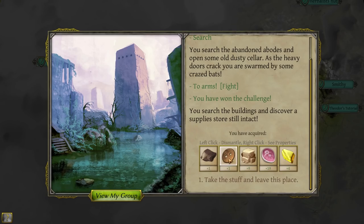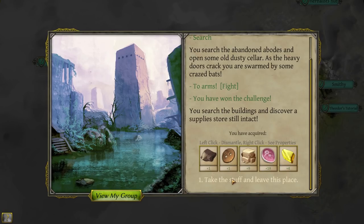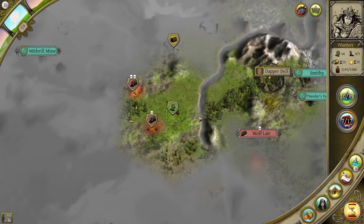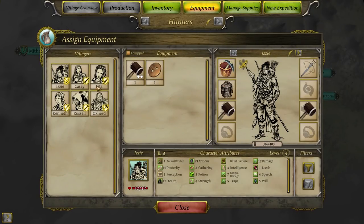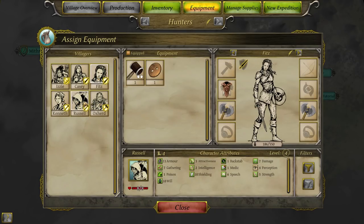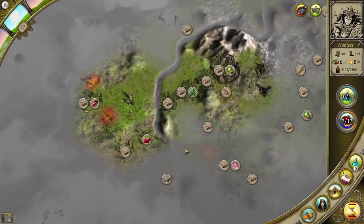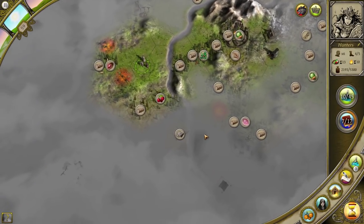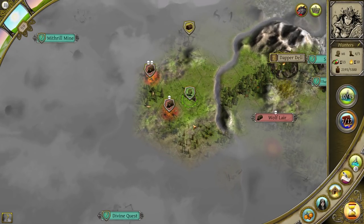We've got a lucky button that gives plus two armor to whoever wears it, and we've got some sandstone as well — that's actually not too bad. Take the stuff. Who would like the lucky button? Who's got the least armor? 22, 18 — that's a warrior, not great — 12, 11. Russell, sure, I'll give you the lucky button. A couple of people asked could I just leave this stats view on all the time — I can't because it takes away my ability to see other information and to command my units. But I will toggle it often.